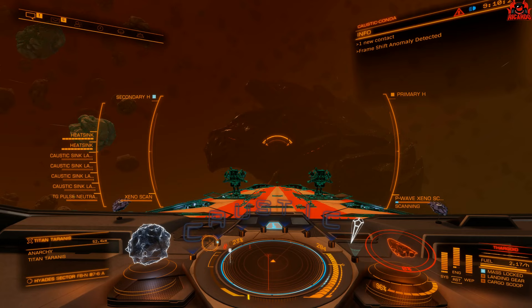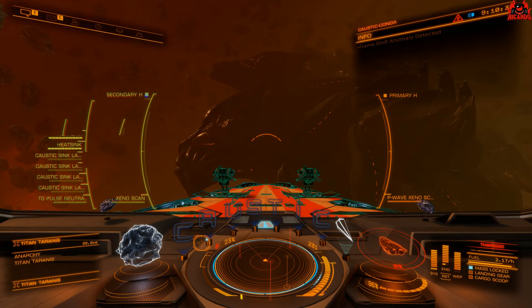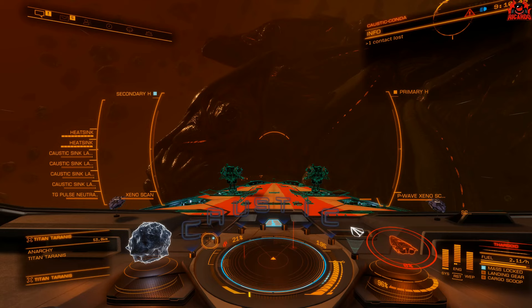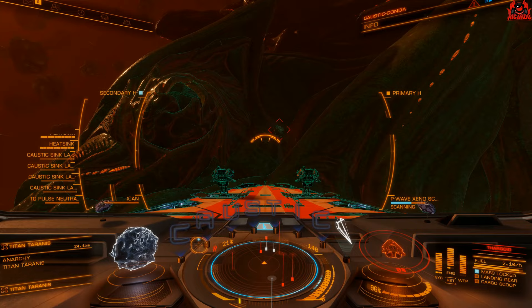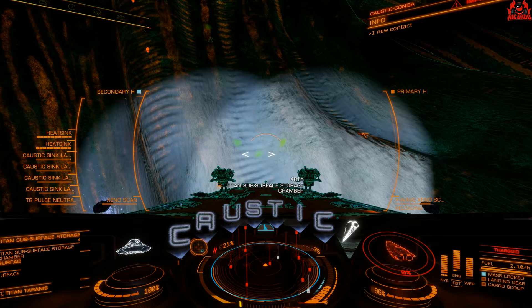When you get this close, you're not going to incur any caustic damage, so you can get rid of those heat sinks and make sure you've got the pulse wave xeno scanner ready to scan the Titan. If you aim for the spines — the glowing red spines you can see on one side of the Titan — and get the pulse wave scanner out and give it a good scan, it will reveal upon a successful scan little chambers along the dorsal spines of the Titan. It's going to reveal other areas as well like tissue samples and other things you can harvest, but the Titan subsurface storage chambers are what are actually holding the human captives inside.